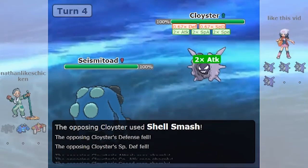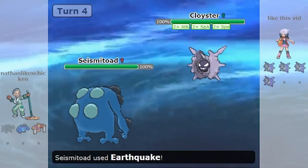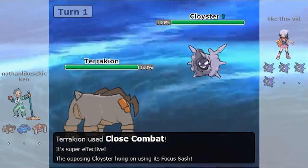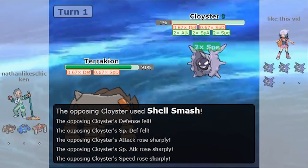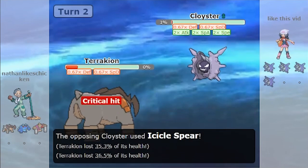Normally, these Cloysters choose between a White Herb, which mitigates the defense and special defense drop and ensures that Cloyster's great defenses are completely unimpeded, or a Focus Sash, which means that you have to get an attack off on this thing twice in order to kill it. This helps against priority moves, or it means that you can set up right in front of someone that would ordinarily one-shot you and still get the boost off and then sweep them afterwards.